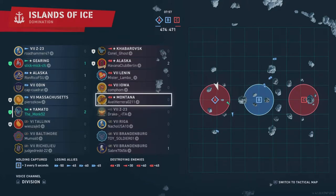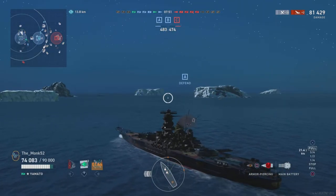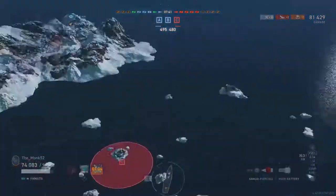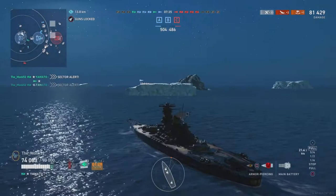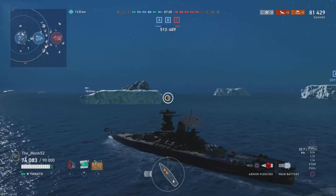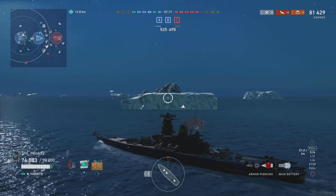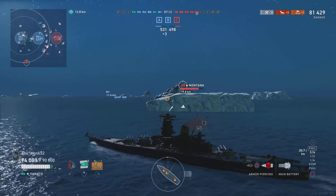We're pushing into A because the Gearing made a detour to help with the Z-23. We push down to alpha, get that cap, and our best choice is to go for C and guarantee this one rather than chasing that one battleship — I think it's a Montana — to the edge of the map. We've only got a small points lead, and wasting time down there could cost us three ships. We'll just go Charlie.